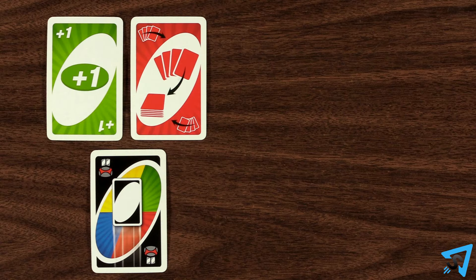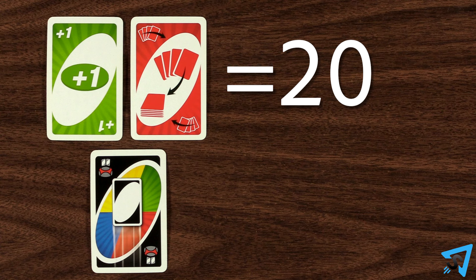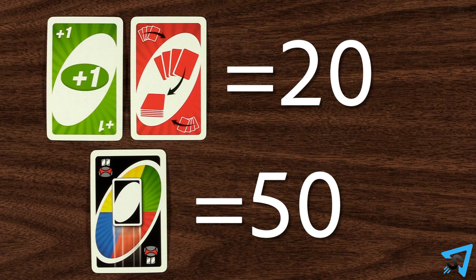At the end of the round, each Draw 1 and Discard Color are worth 20 points, and Wild Blast is worth 50.